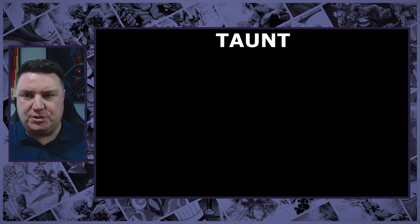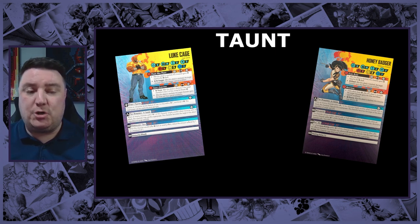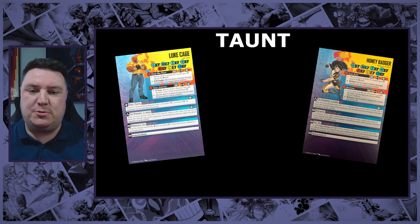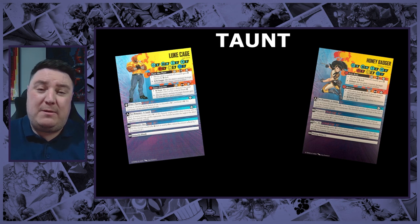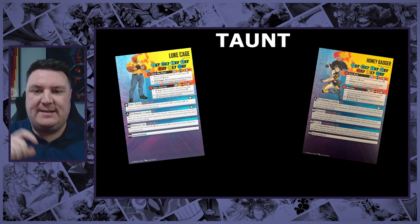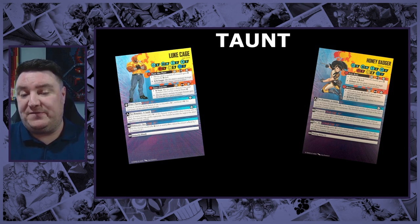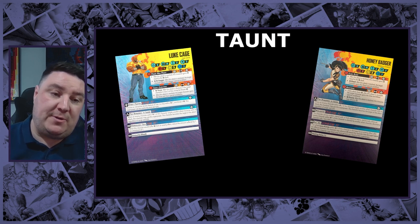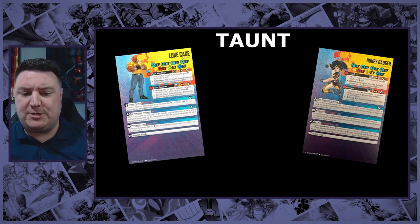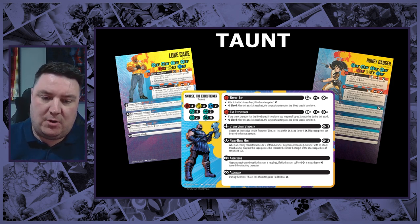Next up we have Taunts - generic terms I'm going to use. Two examples: Luke Cage and Honey Badger. They have something called Too Dangerous to Ignore, and it works a little bit like Bodyguard - you may hear it called Reverse Bodyguard. The difference is that on Bodyguard the character taking the hit has to be in range of the target, whereas with Taunt or Reverse Bodyguard you've got to be in range of the person doing the attack. Scourge has something called Right Hand Man, but they all do the same type of thing.